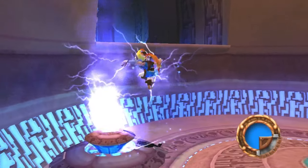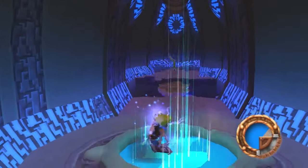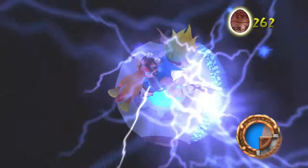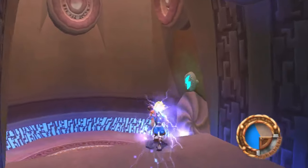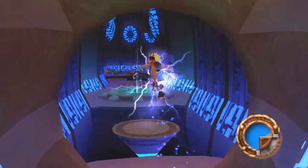But now we have a bunch of Blue Eco Vents available to us. One of which is in Sentinel Beach — there's a Blue Eco Vent over there that'll get us access to the last power cell remaining there.